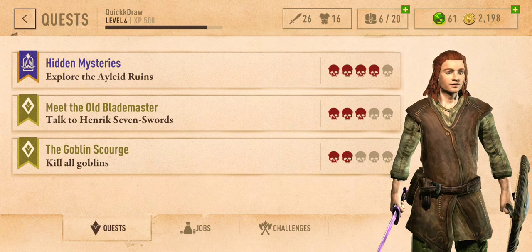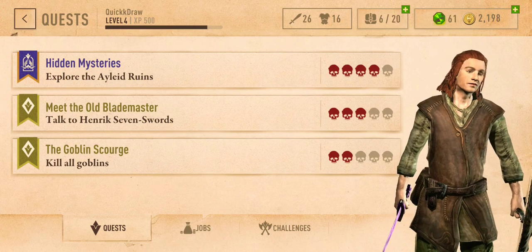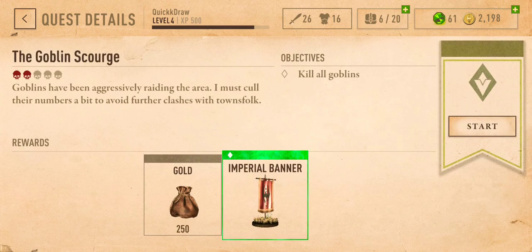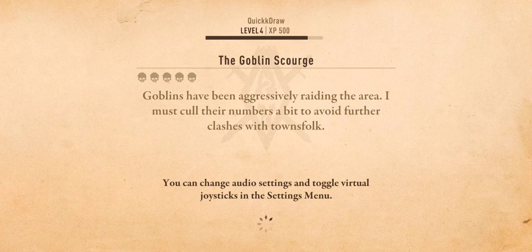To find your quests, you're actually going to go to a quest menu. Unlike the quest menu in the regular games, this is actually how you will start each quest. Starting each quest will take you to the specific area where the quest is going to take place, and that's pretty much it as far as how to start a quest.